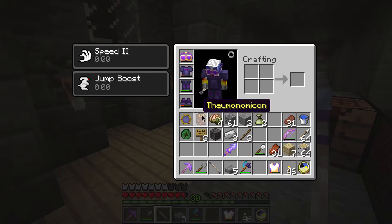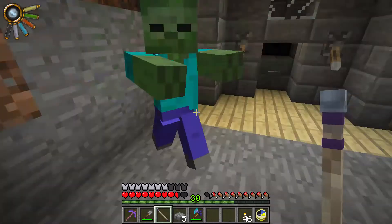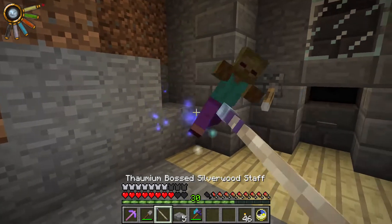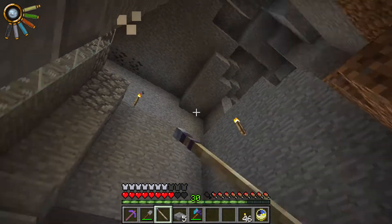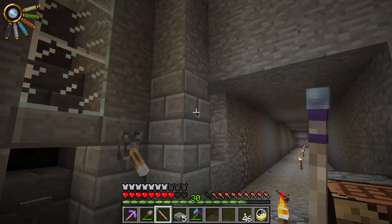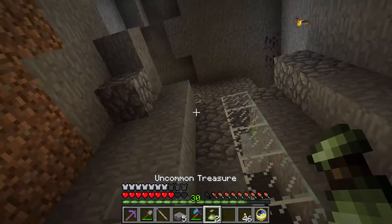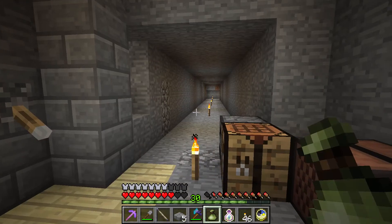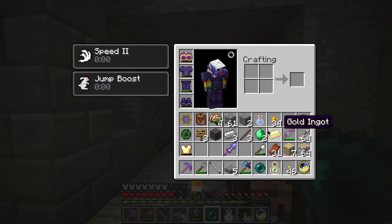We're level 30 now, but instead of doing a level 30 enchant, protection two — not too bad. Where are you guys coming from? I need to seal this place off so they can't spawn. Anyway, we picked up two uncommon treasures from dudes that came out of the spawner — an ender pearl, emeralds, gold. Those are all very nice things.